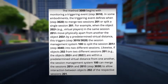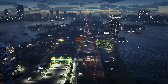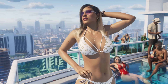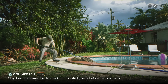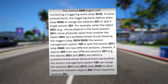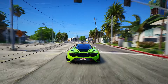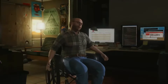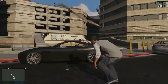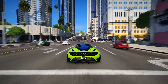The method begins with monitoring a triggering event that defines when to merge two sessions or split a single session. For example, when virtual players in the same session move physically apart by a predetermined virtual distance, this triggers the session management system to split the session into two. Likewise, if objects from two different sessions are within a predetermined virtual distance, the system can merge the sessions to allow interaction. Other monitored triggering events encompass changes in position or visibility, player entries and exits, and game activities like mission completions. Rockstar's solution ensures seamless management, preventing inconsistencies such as duplicated objects during session transitions.